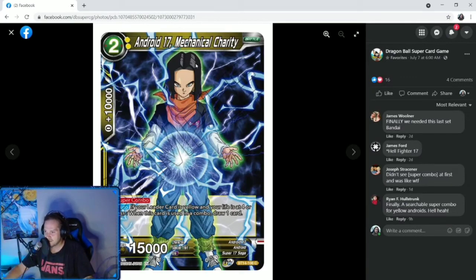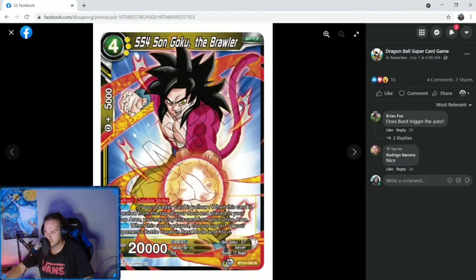Two-cost Android 17, Mechanical Clarity — two specified yellow, this is our super combo for the Android deck. If your leader card is yellow and your life is at four or less, when this card is used as a combo, draw one card. Simple, old-school simple — I like it a lot.